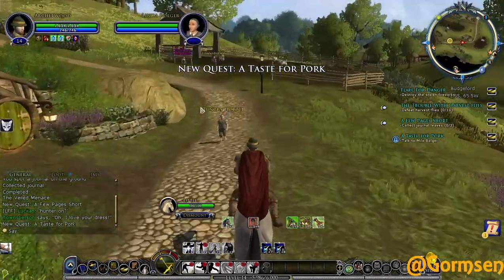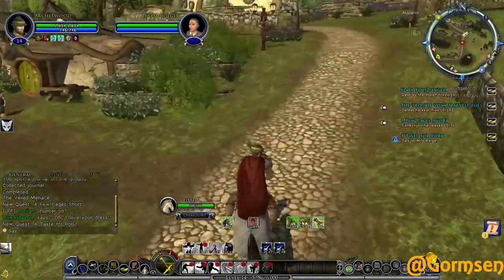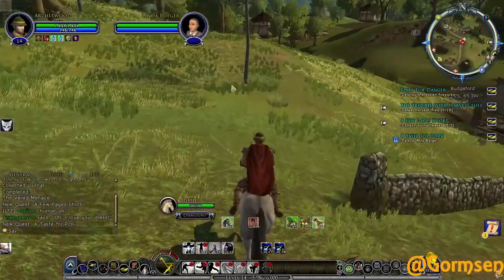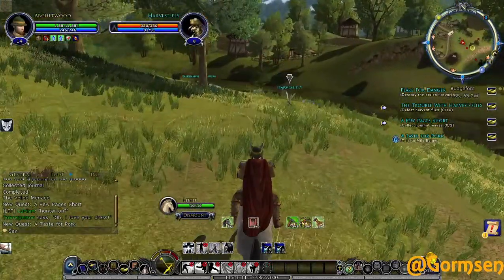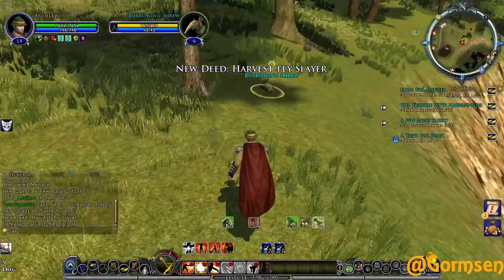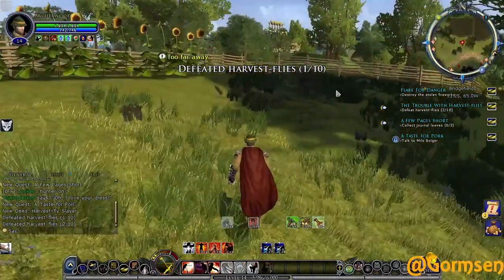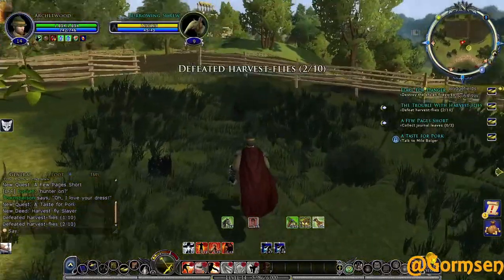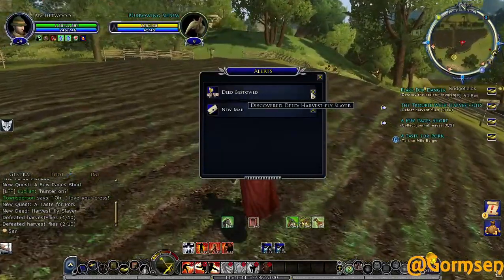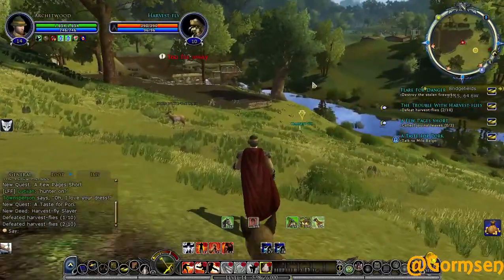That's Odovacar - I can't do that one yet. I think Odovacar is like one of the lead hobbits of Budgeford. I know he's important on the family trees somewhere - I just remember seeing his name on a hobbit family tree with the Bolgers. He might be related to one of the four hobbits that went on the adventure. I also got the deed Bestowed: Harvest Fly Slayer, so that'll be good for later.